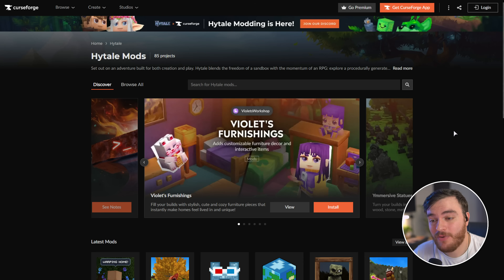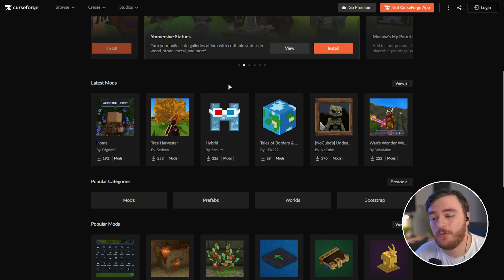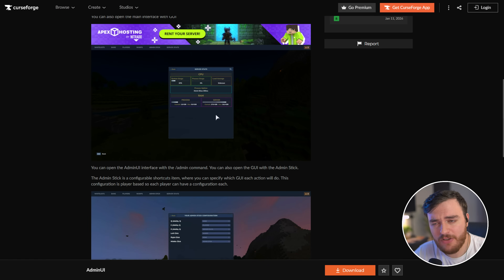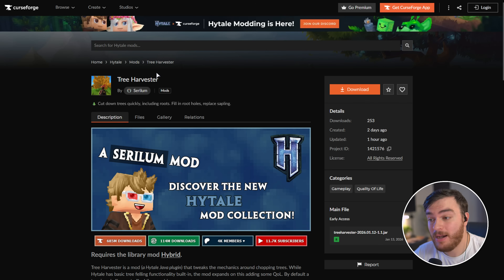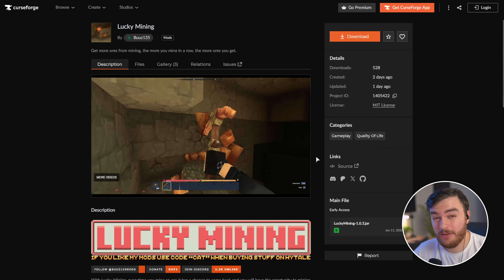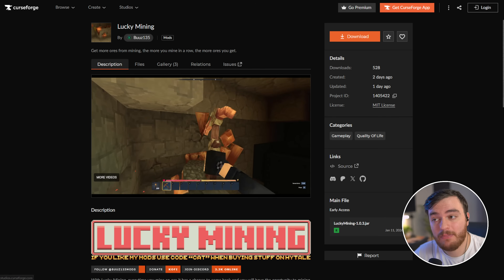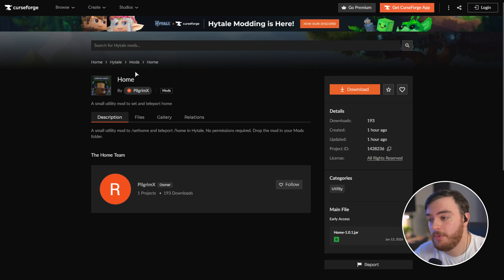To start off, right now there's obviously only a small handful of mods that work with Hytale — about 85 on CurseForge at the time of recording. They're mostly simple plugins. We've got things like an admin UI, which makes an admin's job a little bit easier, a customized tree harvester mod that changes how felling trees works compared to the default, lucky mining where whenever you're mining ores it has a chance to spread to stone around it. But for now, let's start off with something super simple, which is a home mod.